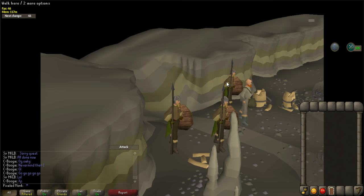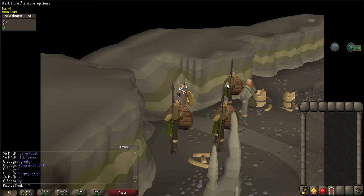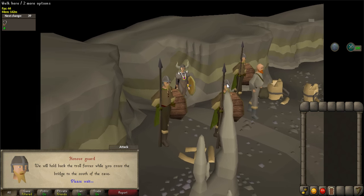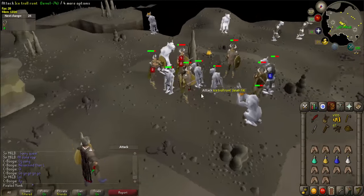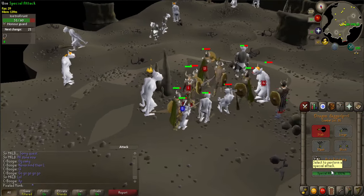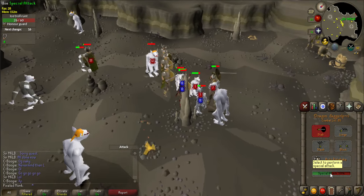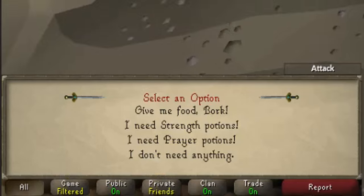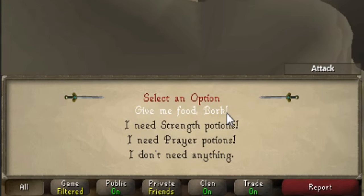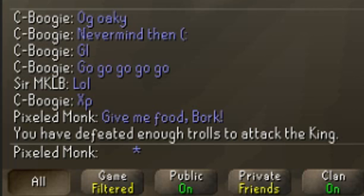A cutscene will occur where King Manas's men need help killing 10 trolls. You will not be able to continue the quest until the trolls are dead. Do not continue the cutscene yet. Let the soldiers do most of the work and only kill trolls that are near death. Protect from Melee and Protect from Range are really helpful since this is a multi-combat area. If you run out of food, go to Bork near the cave entrance — he will supply you with extra food, prayer potions, and strength potions, though you can only request each once. Once you have completed the 10 kills, the message window will notify you, but it is easily missed so pay attention.